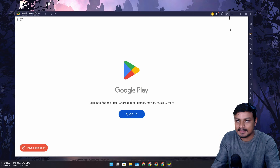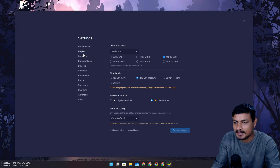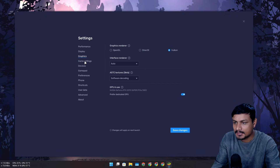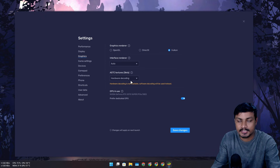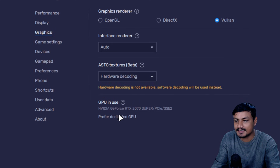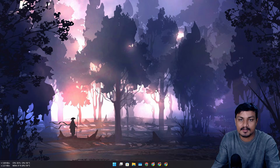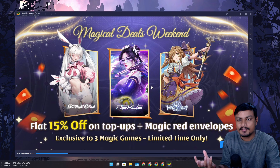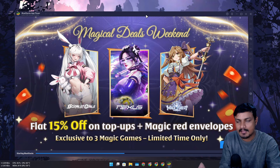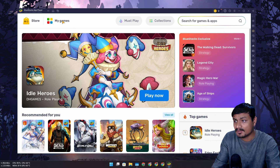Not everything is included even though it's a full-blown Android emulator. Let's go into settings. I'm going to go with Vulkan for the renderer. I want hardware decoding — if you have a GPU you should use hardware decoding so it uses your GPU instead of CPU. I'll save and relaunch. It's going to use more GPU and less CPU with that selected.